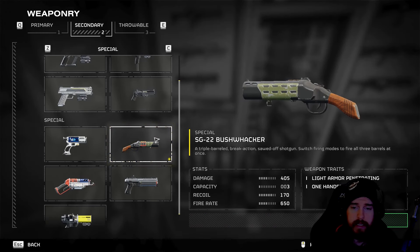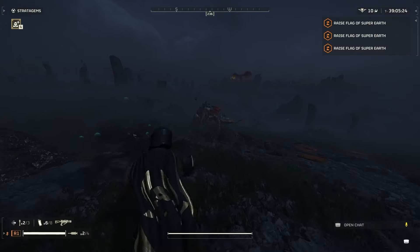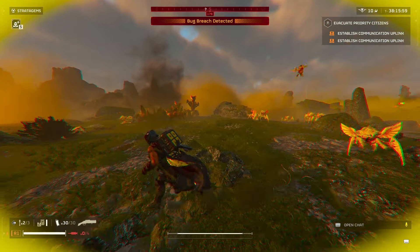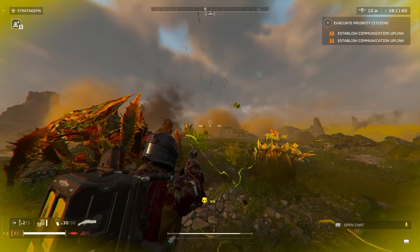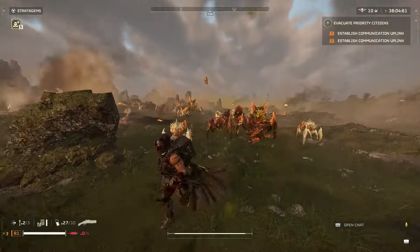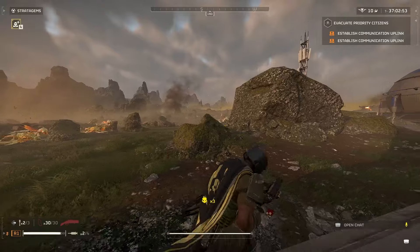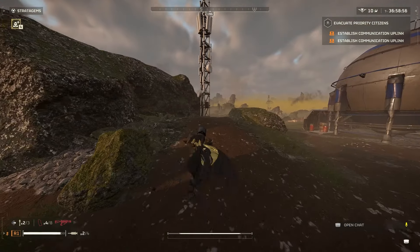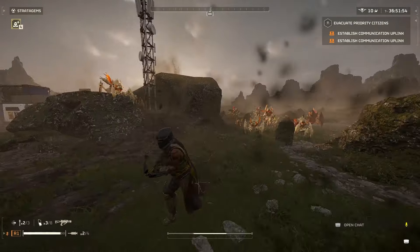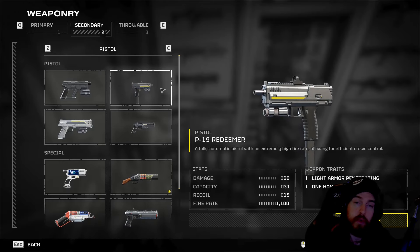For the secondary, I've been using the Bushwhacker — basically a pocket Punisher. It has great damage, stagger capability to push back Alpha Commanders, Brood Warriors, and Hive Guards, and can one-tap units directly in front of you. When you come back in without your support weapon and need to push units back before switching to the exploding crossbow to finish them off, the Bushwhacker gets the job done. If you don't have it, the Redeemer is always a great alternative secondary.